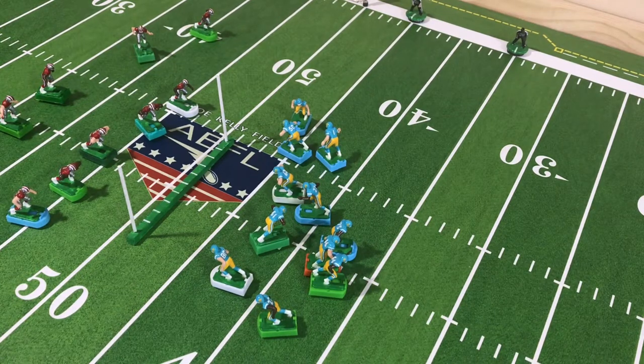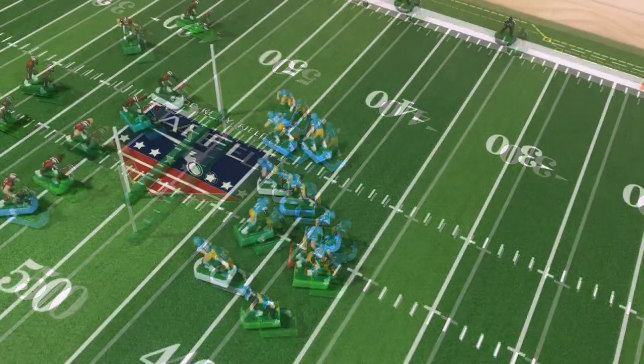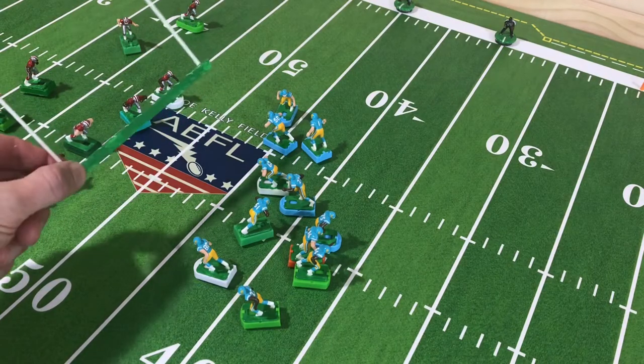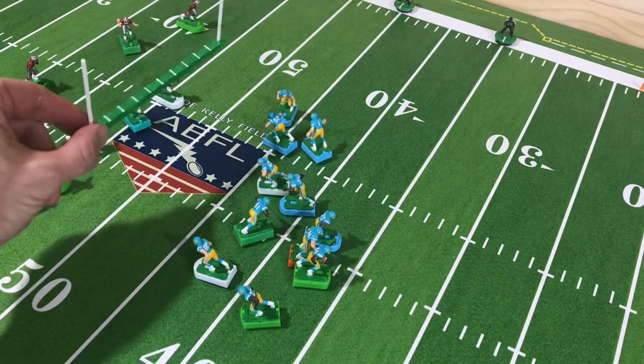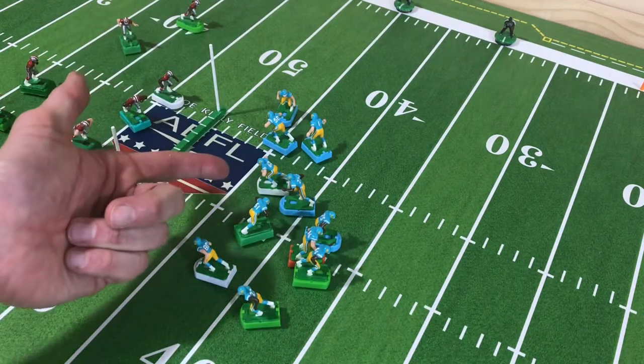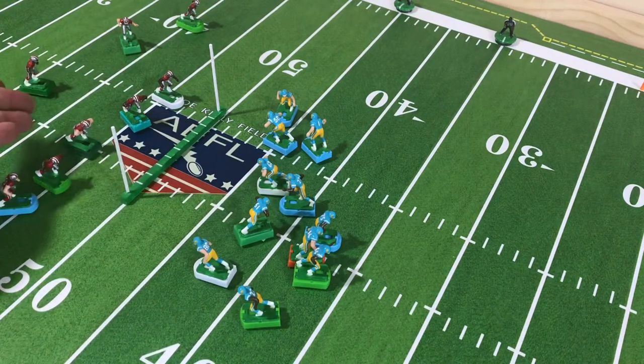One of the ways I found to expedite gameplay is to come out in the same offensive formation on each snap, and a defense set against that formation designed to defend against a run or pass. The decision to run or pass will be left up to a dice roll by the offense prior to the snap, but we'll go over that in a later video. One of the tools I use in setup is this scrimmage line divider, which I created out of some hobby wood and painted up. So let's set up a practice play using the California Pacifics on offense versus the Texas Tornadoes on defense.